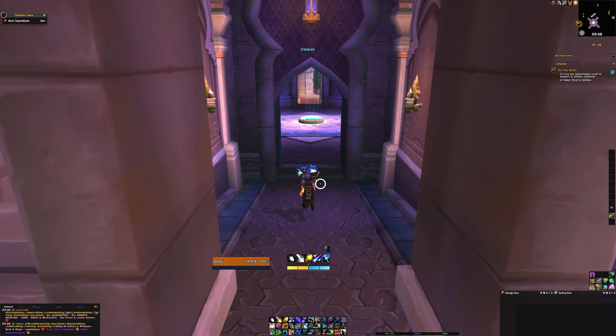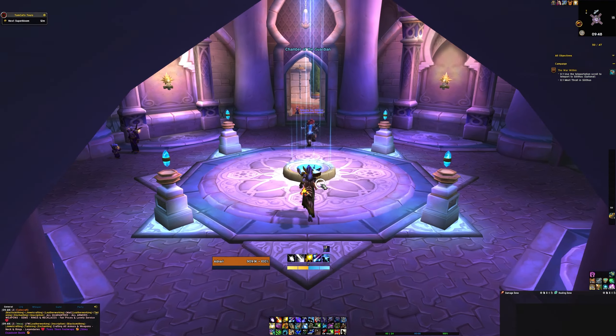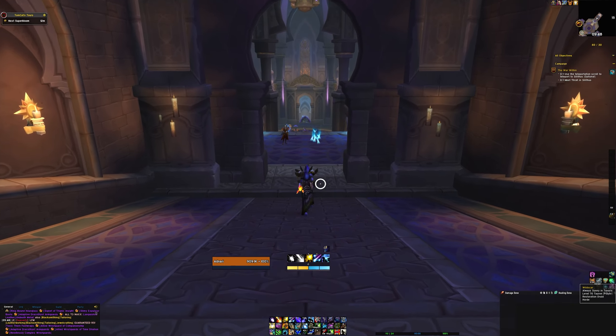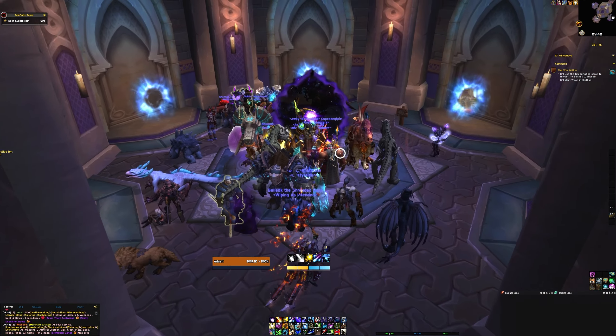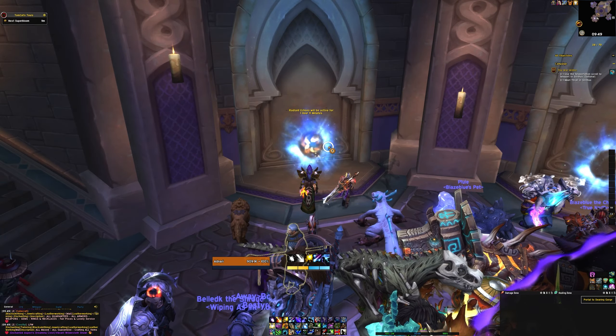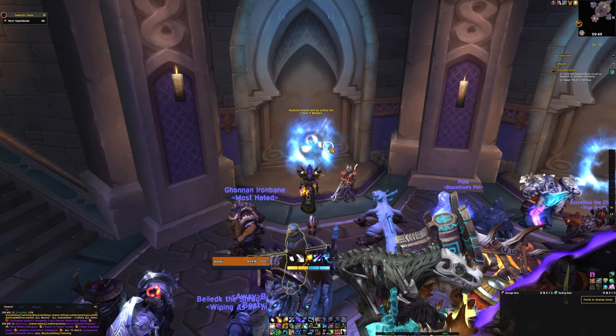You can also fast travel to each of these three zones by stepping onto the teleporter in the centre of the Chamber of the Guardian in Legion Dalaran, and heading to the lower floor where you'll find all of the zone portals you need. There will even be an indicator there showing you which zone is currently hosting the event.